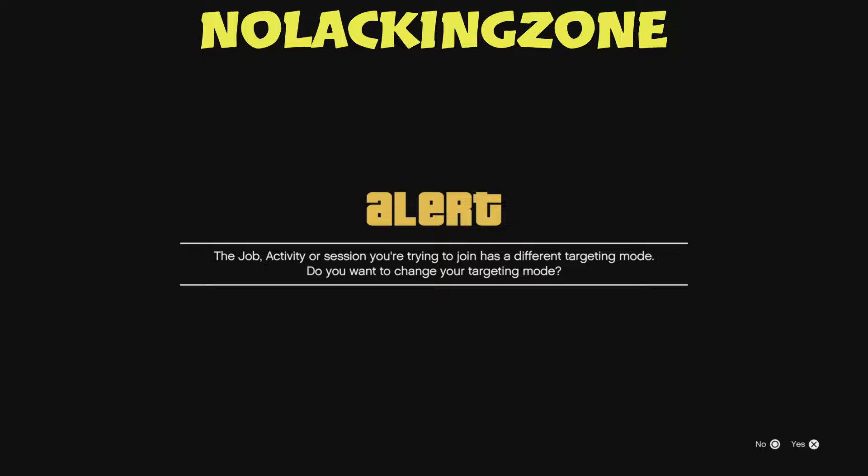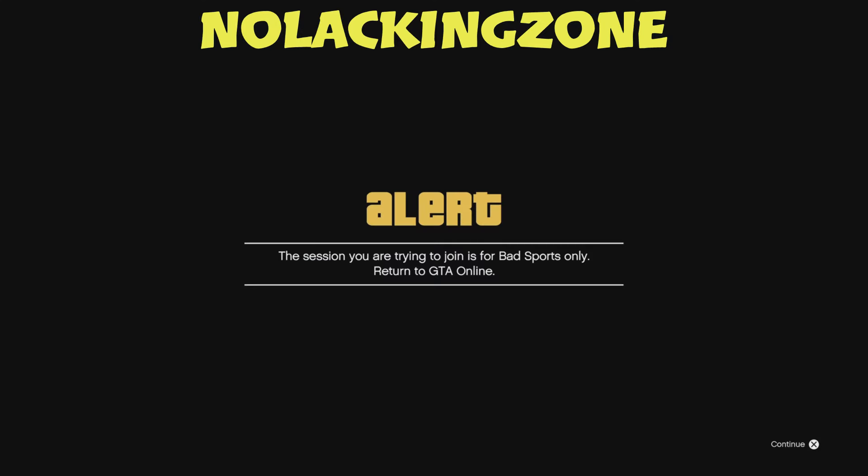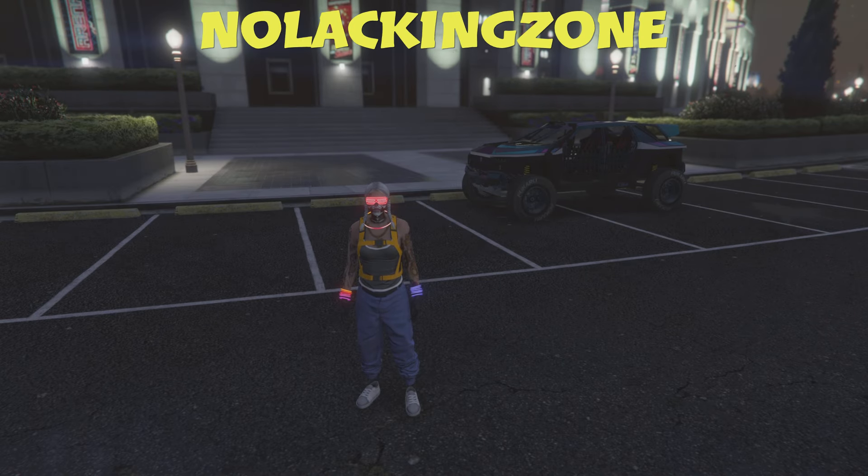On the second alert, press X and Square super fast, let go, and don't press anything else. If everything is done correctly, you should see the message: 'Are you sure you want to start up the job from here?' Listen for the three booms — boom, boom, boom — then accept. Another alert will pop up saying error or bad sport or something; accept that as well.